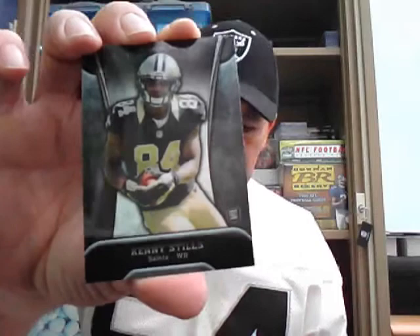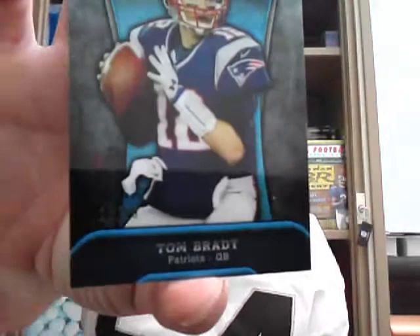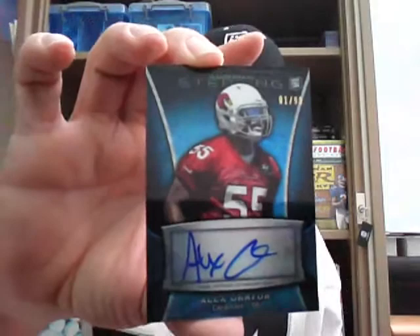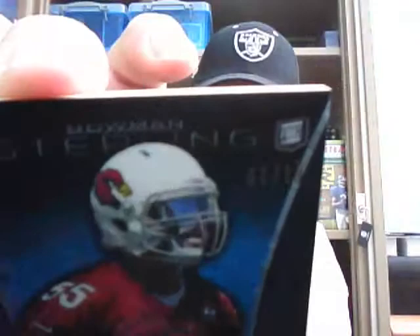Two hits in each of the remaining packs. We start with the rookies in base — we have got a Demontre Moore rookie for the Giants, a Kenny Stills regular rookie of the Saints, and a Blue Wave Parallel base of Tom Brady for the Patriots numbered to 99. And the two hits: we have an Alex Okafor rookie auto of the Cardinals numbered 1 of 99 — Blue Wave Refractor version. Cardinals hit.